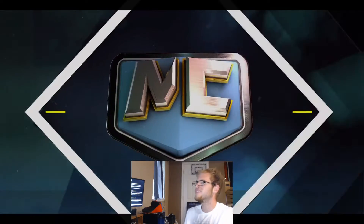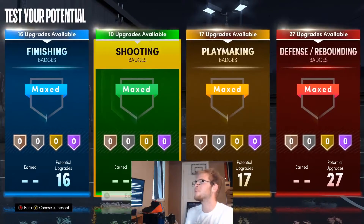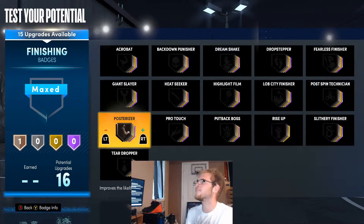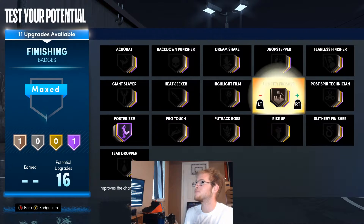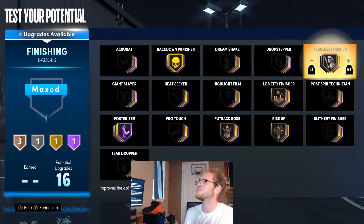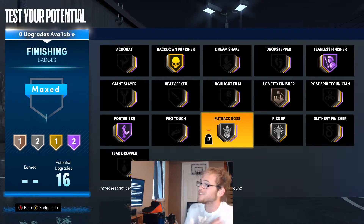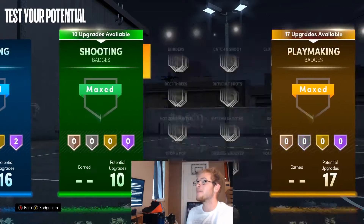For these shades we're gonna be Chris Webber, Zion, and Julius Randle. When it comes to badges, fit these towards how you play and your playstyle. For finishing badges I'm gonna give him Posterizer on Hall of Fame, Rise Up, Put Back Boss on bronze, Back Down Punisher on gold, Fearless Finisher on Hall of Fame. I'll throw those last two on silver and go with this.